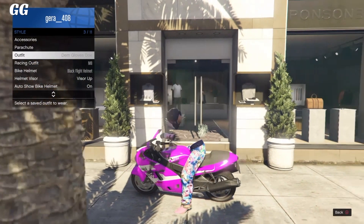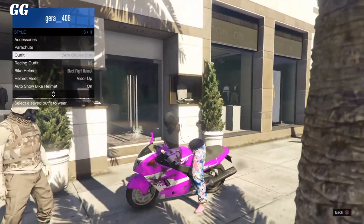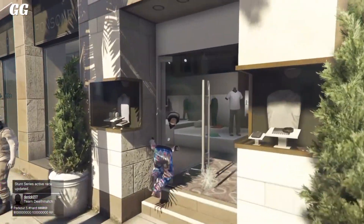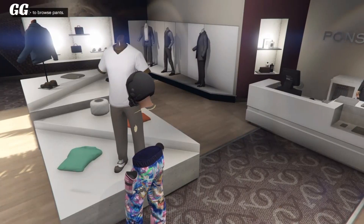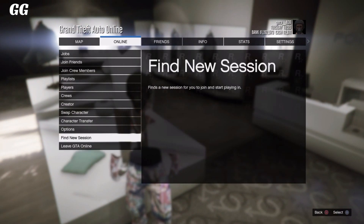As you guys can see, once your character puts on the helmet, it should be the flight suit helmet — that's how you know you're doing the glitch correctly. Once that does happen, all you want to do is get off your motorcycle and quickly run inside the clothing store and go over to any counter. Just stay there for around three seconds. After that, you guys want to back out and go to online — Find New Session.